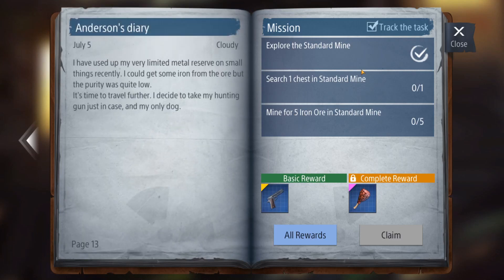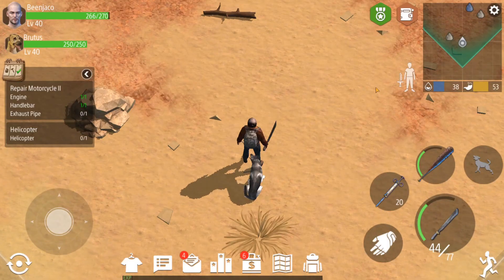First thing we had to do was explore the standard mine. We have to search one chest in the standard mine and mine five iron ore deposits.